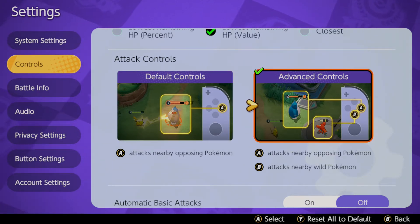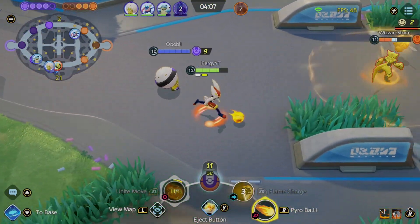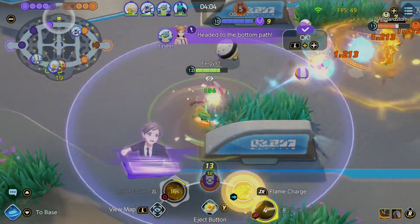it's important to maybe try and take farm from them. I'll put a clip on the screen so you can see what I mean. But if you hit B, what will happen is you'll attack wild Pokemon instead of hitting A, which will attack the opposing Pokemon.